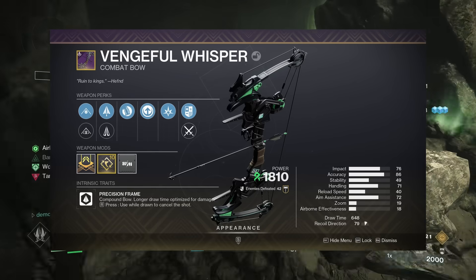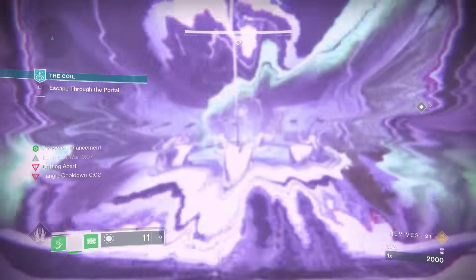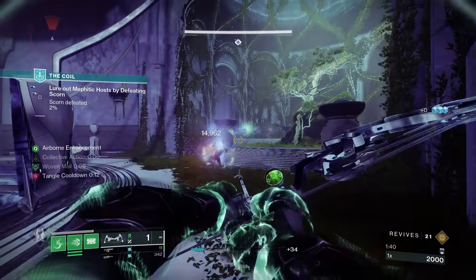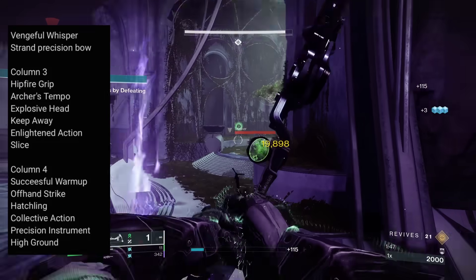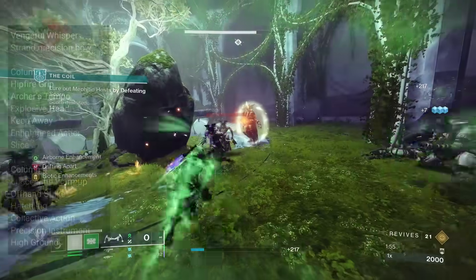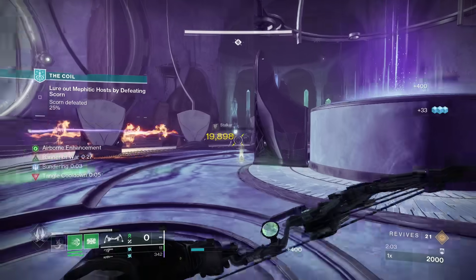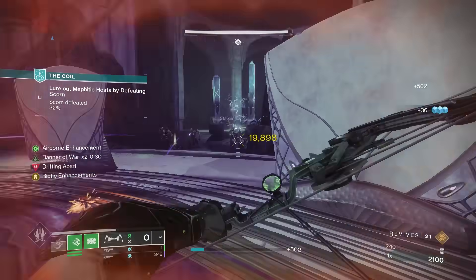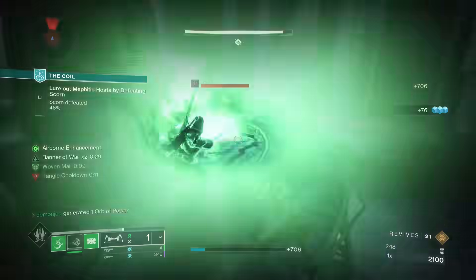Up first is Vengeful Whisper — the first ever strand bow in Destiny 2. It's a precision frame with the unique attribute of rolling with double damage perks, making it a very nice option for those going the legendary bow route. Shout out to Snake from the D2 Leaks Discord for the perk information. The roll I'm personally going to grind is the double damage perk combo of Explosive Head and Precision Instrument. You can also swap Precision Instrument for Hatchling if you want strand synergy, or go Archer's Tempo and Successful Warm-Up for really fast draw times, or Archer's Tempo and Precision Instrument for a more traditional draw time and damage role.